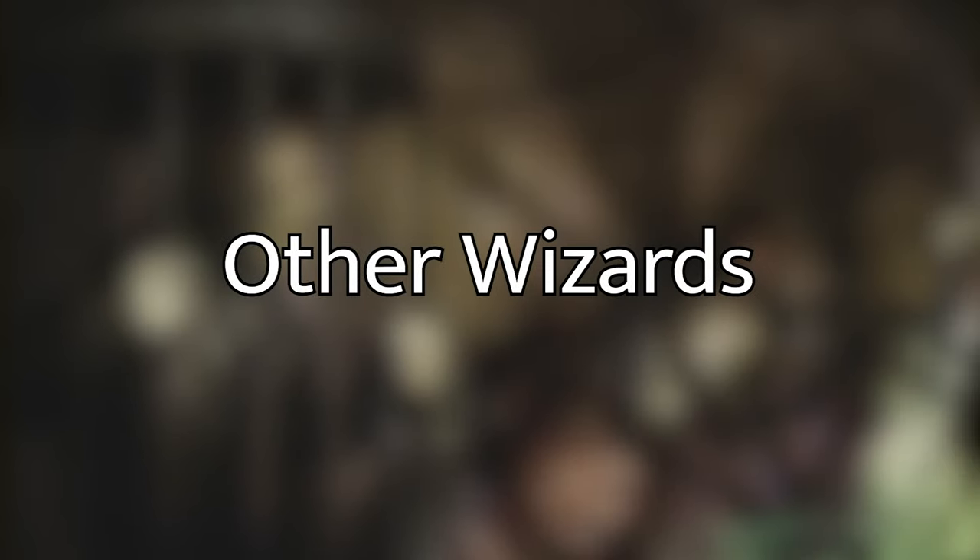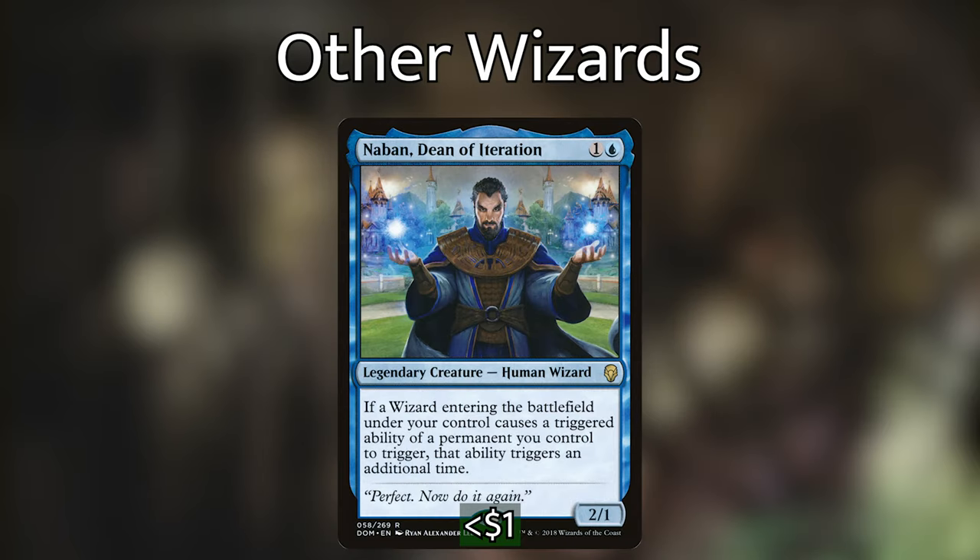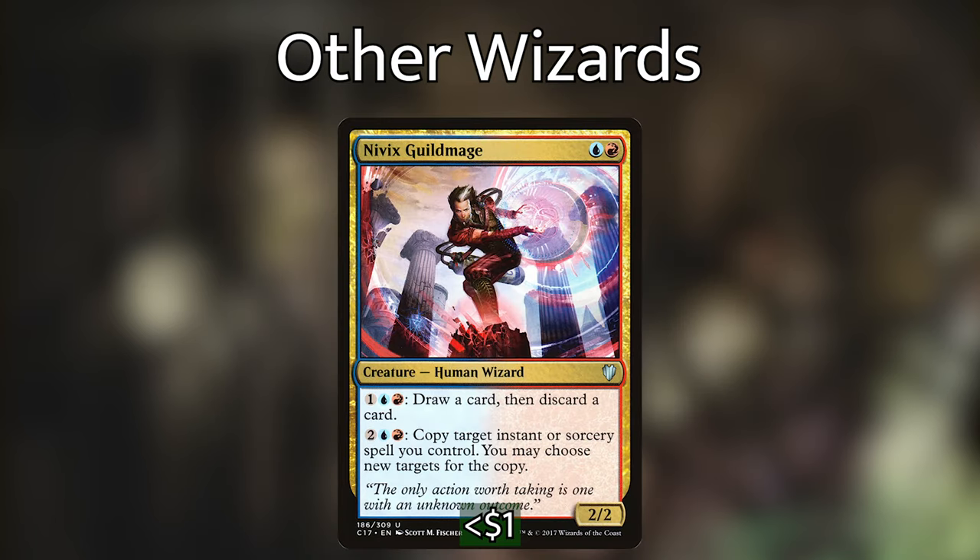Next, the rest of the wizards. Nabon, Dean of Iteration makes all of our wizards' enter-the-battlefield triggers happen an additional time, which is great since we're running a fair amount of ETB triggers. Nivik's Guildmage has two activated abilities: for one blue and a red we draw a card and discard a card, and for two blue and a red we can copy target instant or sorcery spell we control and choose new targets. Four mana is a lot to spend on a copy spell, but since Kaza is doing the heavy lifting on X spells, hopefully we'll have enough mana left over to activate this.